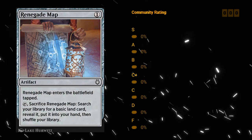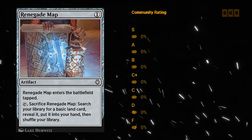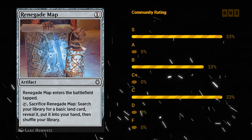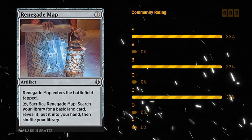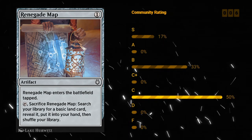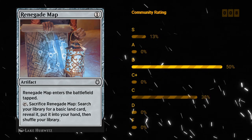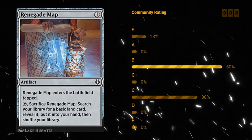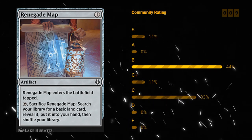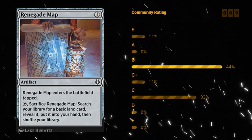Renegade Map is very similar — one mana artifact that enters the battlefield tapped, and you can sacrifice it and search your library for a basic land card and put it into your hand. This is both a cheap artifact to enable Improvise and also a very nice way to enable Revolt — if a permanent leaves the battlefield that can enable some cool Revolt synergies. Renegade Map is a very low investment at one mana. I'm willing to give C plus, maybe even B minus. Definitely a solid roleplayer at fixing your mana and enabling Revolt and Improvise.